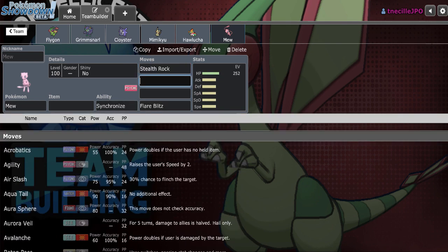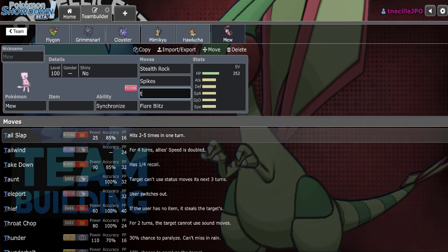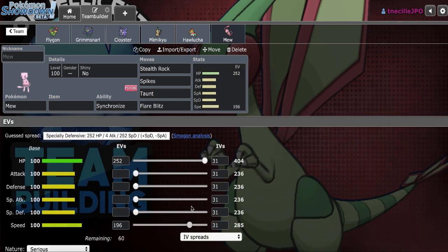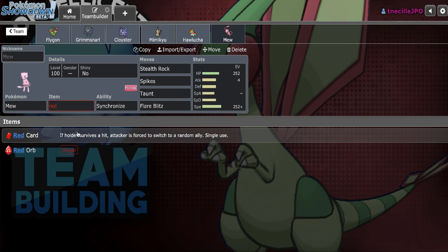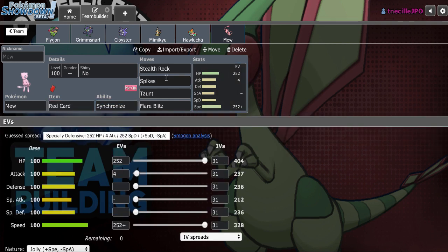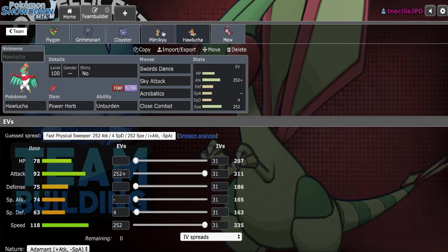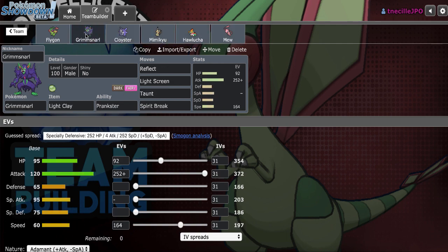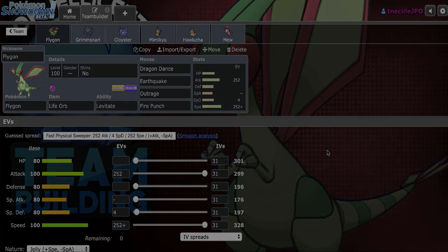Then we'll go Stealth Rocks, Spikes, and Taunt. With the Red Card, of course, because phasing them into something that's slower can guarantee another hazard, which is sometimes what makes the difference in damage rolls. And yeah, that's going to be the team. Let's go ahead and get a game.